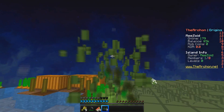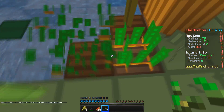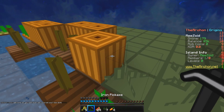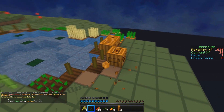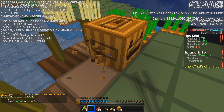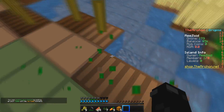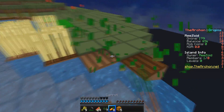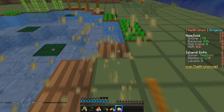Be sure to log on — mezoid.archonhq.net — and log on the Origins Realm. There are also pumpkins. I don't really need pumpkins. I don't know why I'm invisible. It looks like it is time to move on to the next stage of the island.